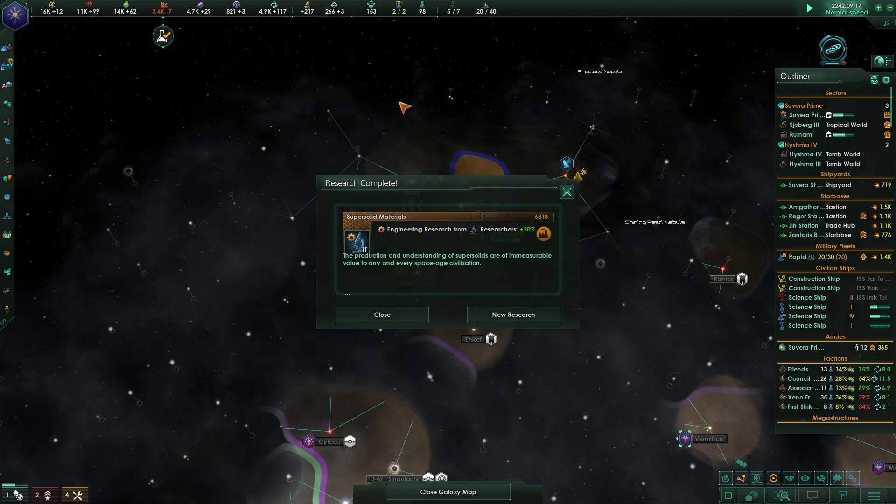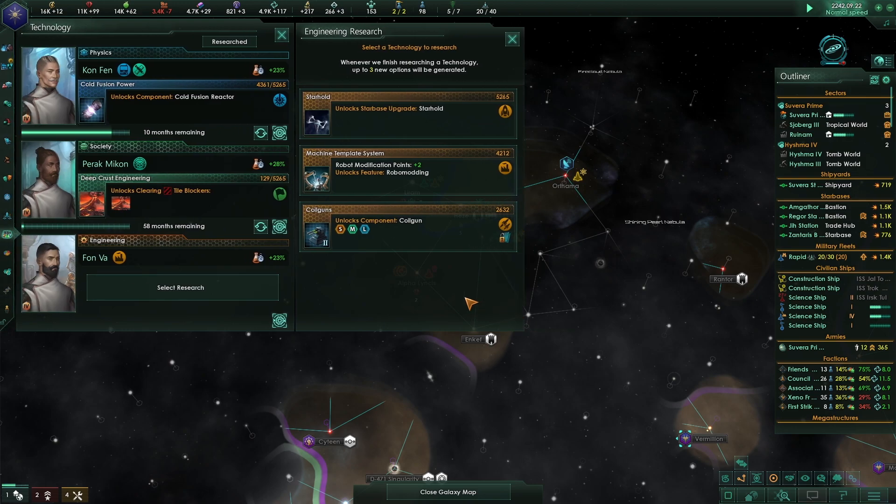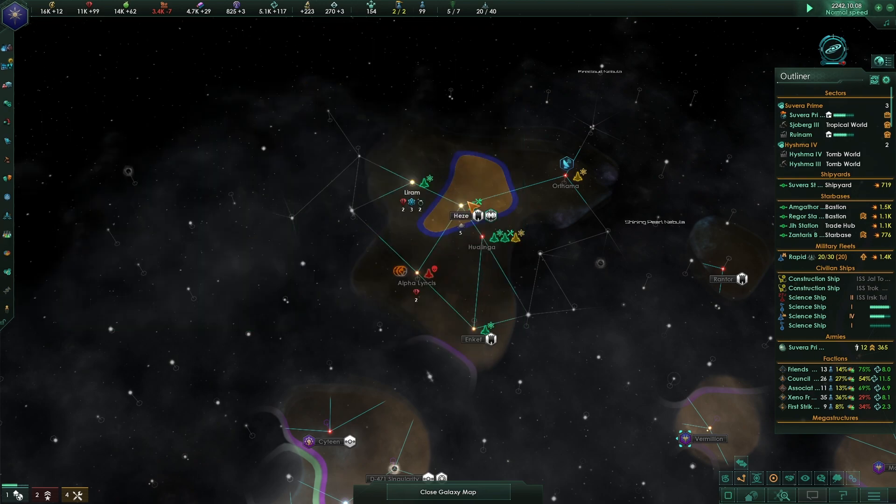Espionage operation event pending - acknowledged, commence when ready. The coil gun upgrade - let's get the coil gun before we have to go attack that thing.